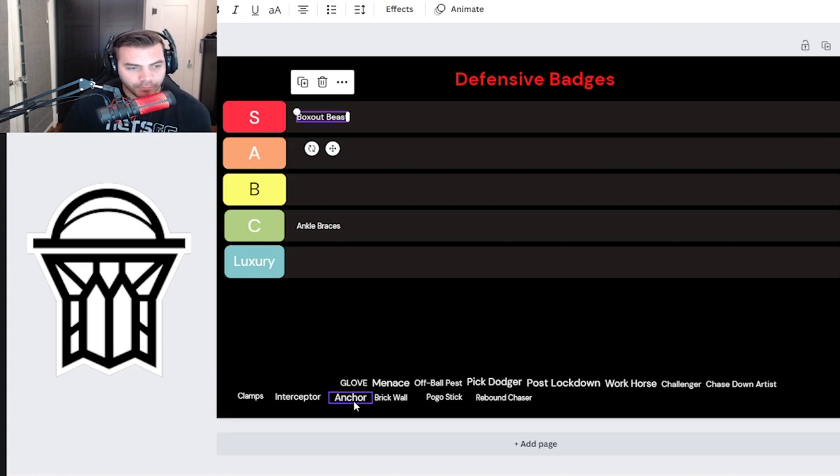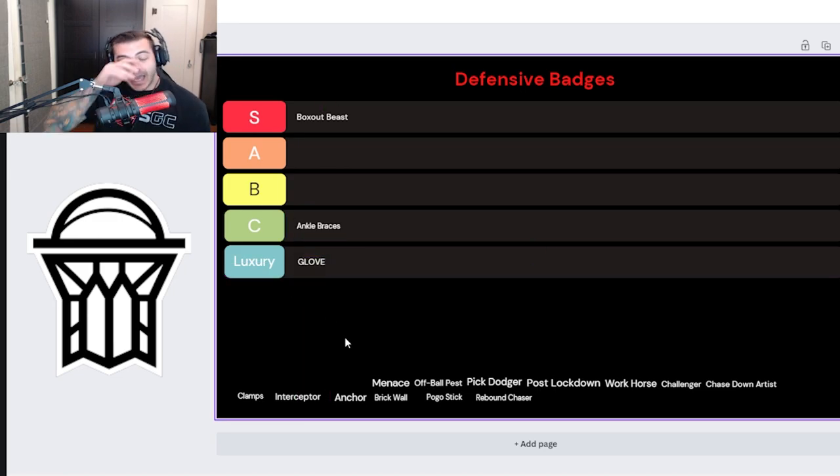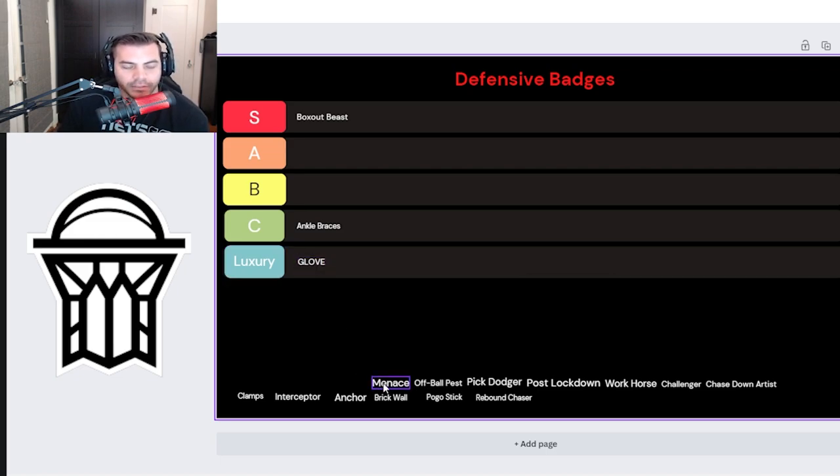Glove — I'd throw this in as a luxury. On-ball steals are pretty glitchy right now in 2K23. Glove is kind of another lockdown badge, and as a power forward it's more of a luxury because there are more important badges we really need to be successful in the competitive scene. If you're playing park and want to have some fun, or you get switched on the ball and want to take a few reaches at the point guard, that's the badge to go with — but it's more of a luxury, padding the stats.